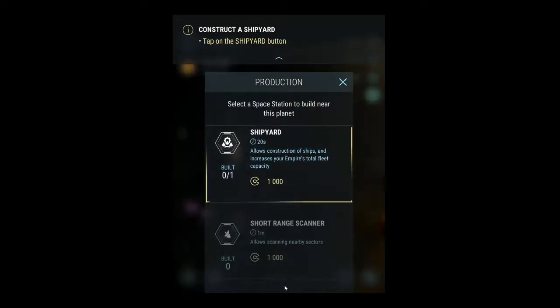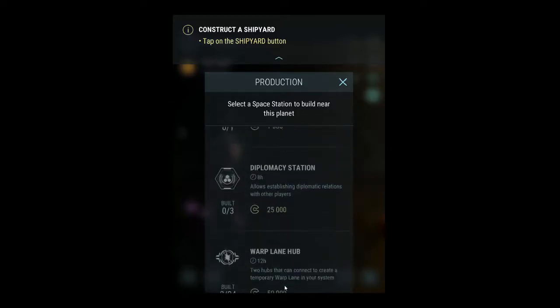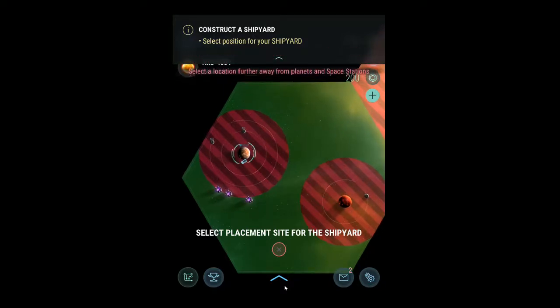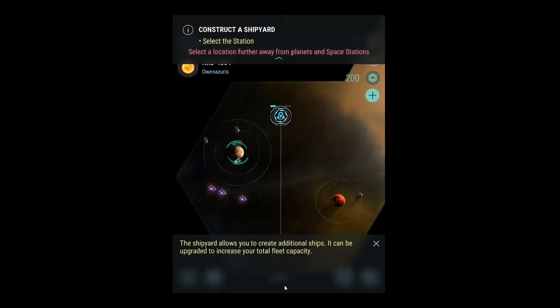Options — so I can build a shipyard, short range scanner, red star scanner, research station, and diplomacy station, which will let me have relations with other players. Let's go ahead and place my first shipyard. It has to be away from the planet. I guess right out here. There we go — I didn't really want it there, I wanted it closer to these asteroids, but whatever. Let's go ahead and finish construction on my shipyard and get some more ships.